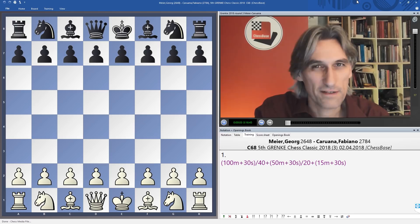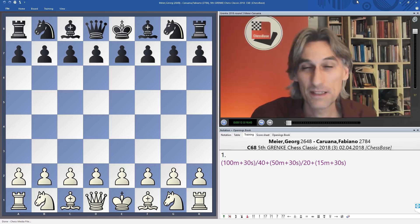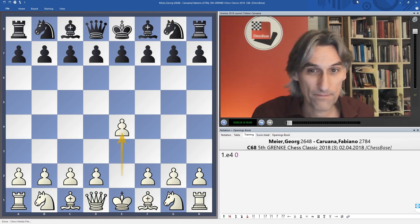We're going to see a great scrap in this game between one of Germany's strongest players, Georg Meyer, with white against Fabiano Caruana, the new challenger for the world title, playing in round three of the Grenke Chess Classic. Also, if you're looking for a good answer to the Spanish Exchange Variation, keep watching. E4 from Meyer, e5 from Caruana.